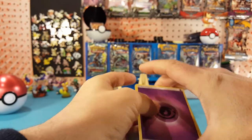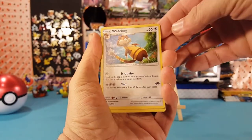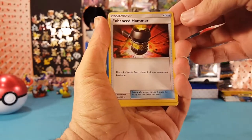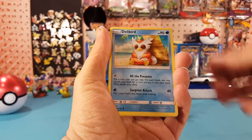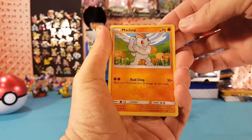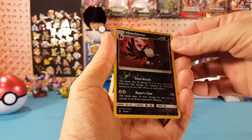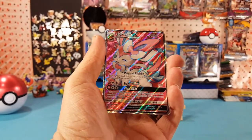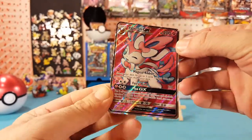Four to the front and we have Psychic Energy, Watchog, Glalie, Enhanced Hammer, Jangmo-o, Delibird, Trubbish, Machop, Rockruff. Punchcrow is our reverse, which is a rare, and a Full Art Sylveon GX — very nice looking card there.